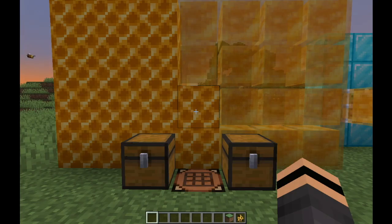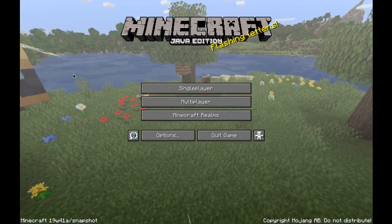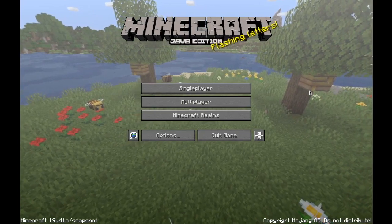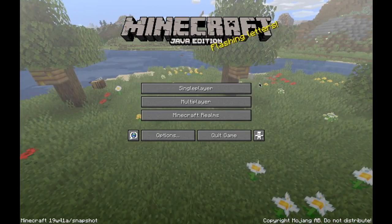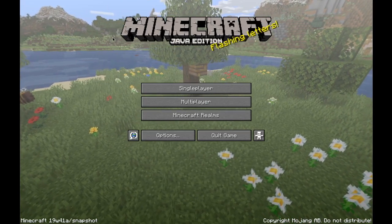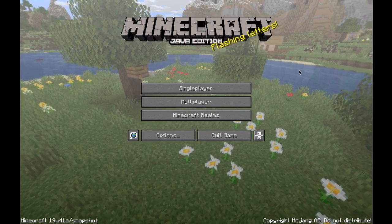One more thing quickly at the very end: they've got a new title screen for Minecraft, which they do every new snapshot now. There are bees and beehives on it — the bee puns are hilarious. But there also seem to be new mountains — there's a huge spike. Is that new mountain generation? Can someone confirm if that generates normally?